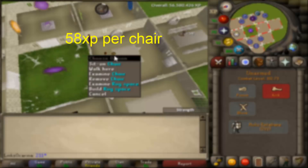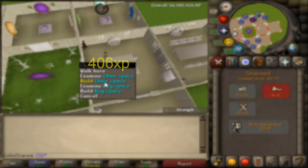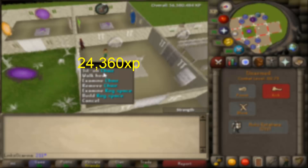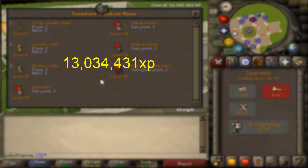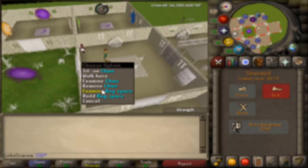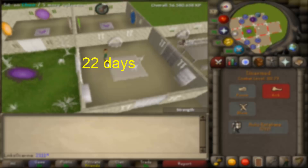Each chair gives you 58 XP per build, so if we times this by seven you're going to get 406 XP per minute, which equals 24,360 XP per hour. We need just over 13 million XP for any 99 in a skill, so dividing 13 million by 24,360 we come out at 535 hours, which correlates over to 22 days.